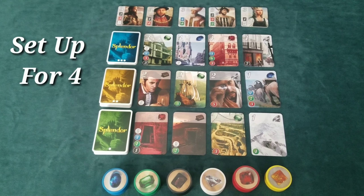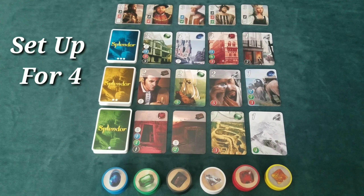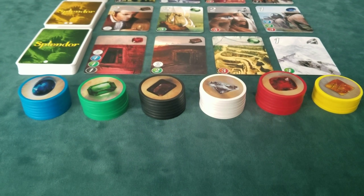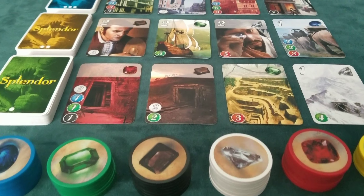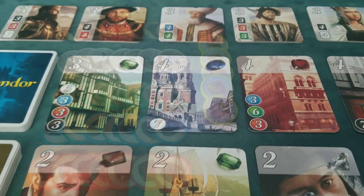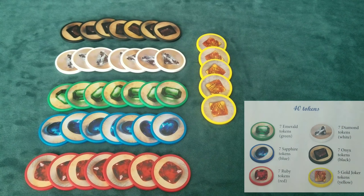During the game the players take gem and gold tokens. With these tokens they purchase development cards which are worth prestige points and or bonuses. These bonuses allow players to purchase subsequent development cards for a lesser cost. When a player has enough bonuses they immediately receive a visit from a noble.